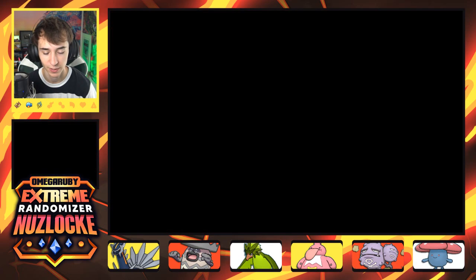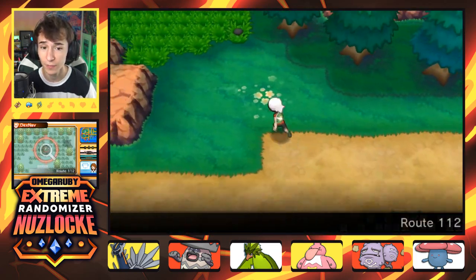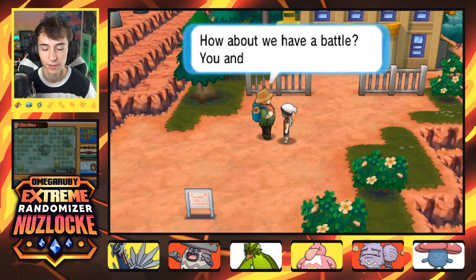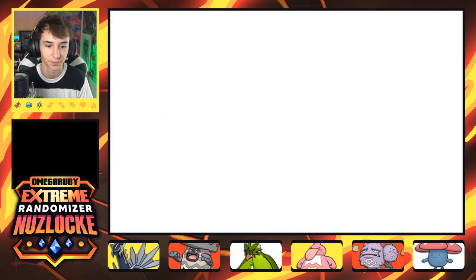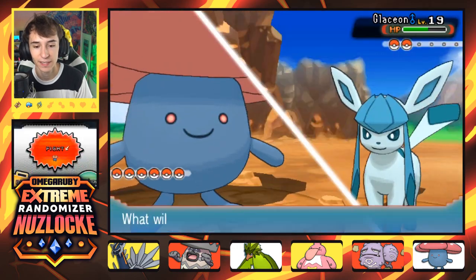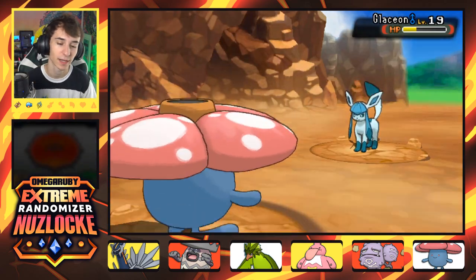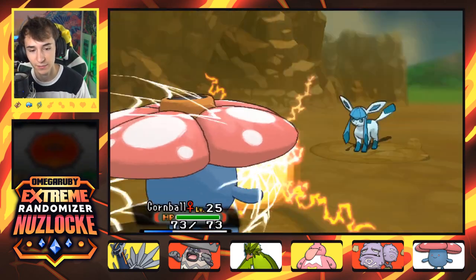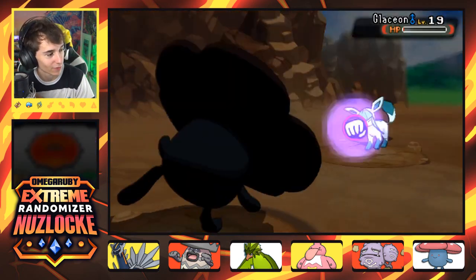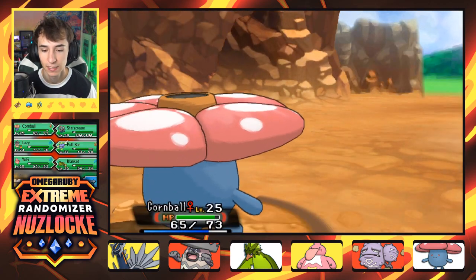Full heal — let's use this on the poison real quick. Let's make our way up to Mount Chimney. I don't know if we'll be clearing out all of Mount Chimney today, but that's where I want to go. Of course, this guy wants to battle me now. Cornball — I think after this I might put Cornball in the back. Vileplume doesn't suck, it's just the moves we have right now aren't great. If we had Stab special moves like Psychic, this would be legendary. But I don't, so it's not.